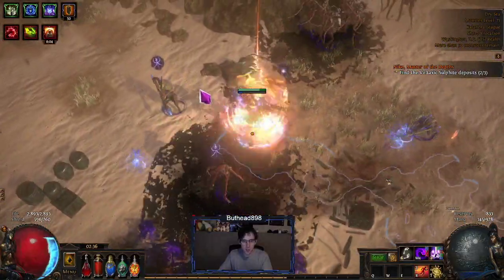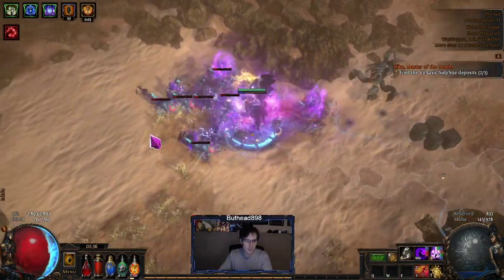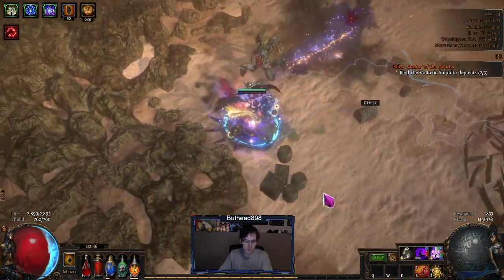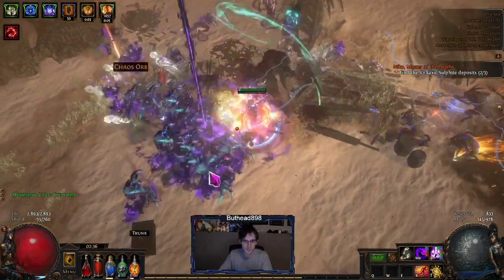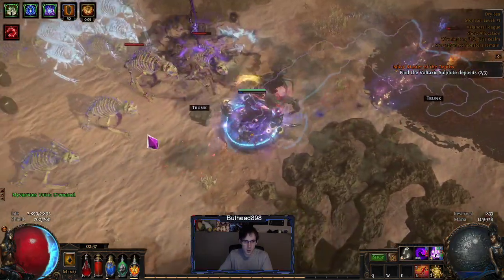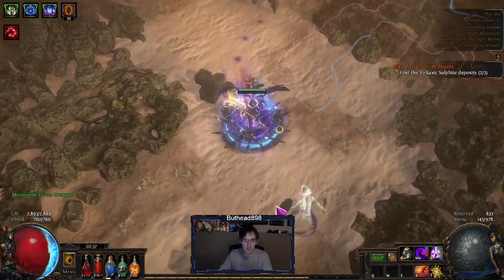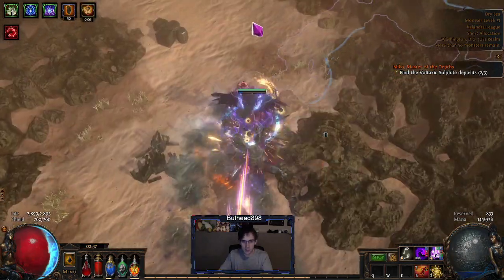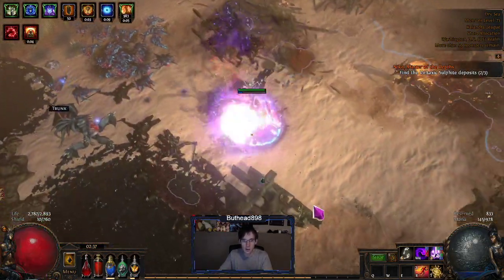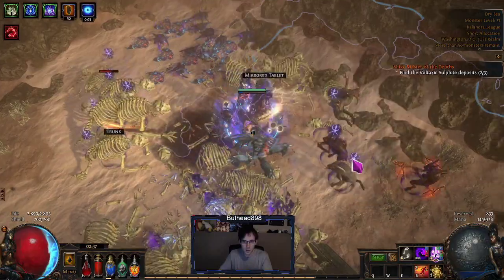You can play this build many different ways. Templar has battle mage which is really nice. The Witch version has more curses and gets around Hex Proof enemies, which is probably the biggest advantage. It's personal preference. This is actually the third different way I've played this build — first as Templar, then as the Witch black flame version with a sword setup, and now I'm trying the staff version to see how it works out.